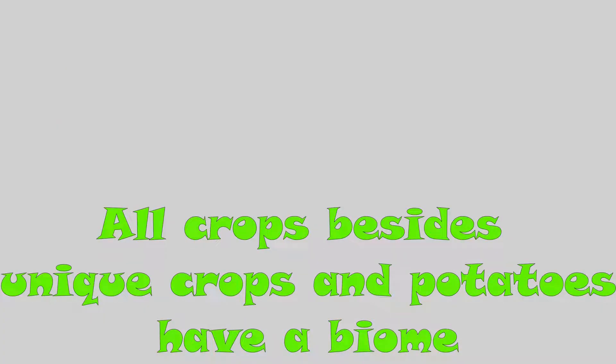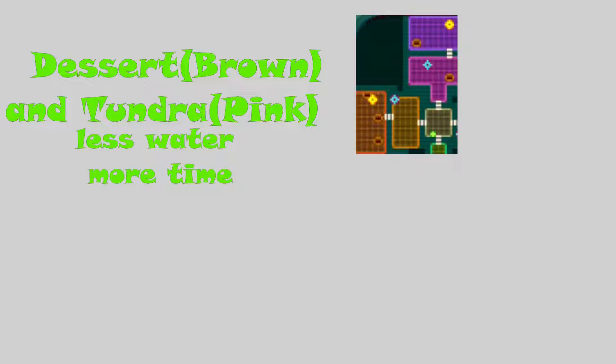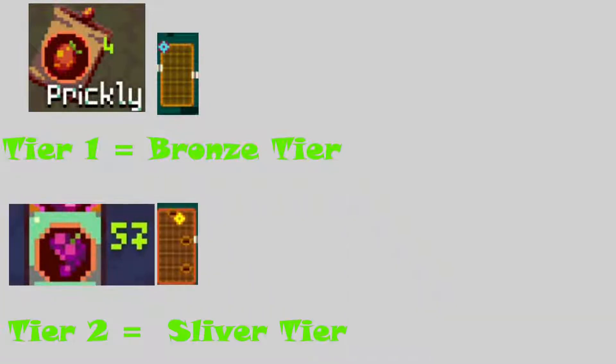All crops besides unique crops and potatoes have a biome. Different crops from different biomes have different properties — crops from desert and tundra take less water but more time to grow, and vice versa with jungle and plains, where they take more water but less time to grow. To see what biome a crop comes from, just look at the ring around the crop. For example, this corn is from the plains and this prickly is from the desert. Since pricklies can only be found in Tier 1 desert, they are bronze tier seeds; since grapes can only be found in Tier 2 desert, they are silver tier seeds.